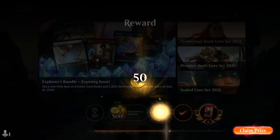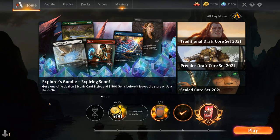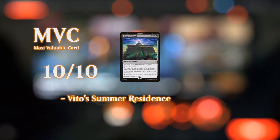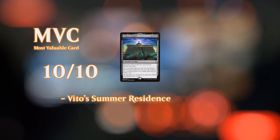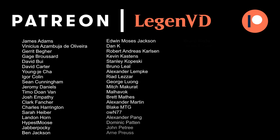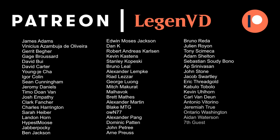Not a bad showing of our black-green Citadel deck. It's definitely very reminiscent of the red-green Experimental Frenzy deck that I featured recently in Historic — a lot of fun to play if you like playing lands off the top of your deck. That's going to do it for today's gameplay. Thanks for watching, hope you enjoyed, and as always, have a nice day. I also want to thank all my patrons, and you can become a patron yourself today and decide the topic of future videos over at patreon.com/legendvd.